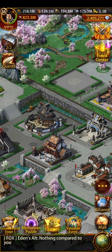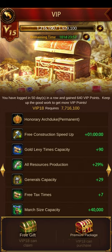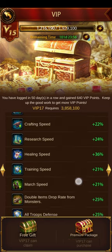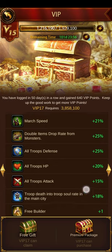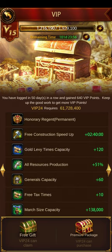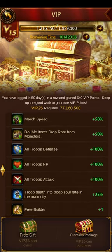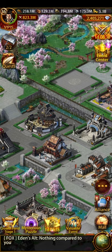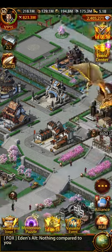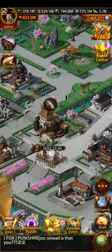Other things to note: VIP Levels. If you're VIP level 17 and above you get an all-troops attack buff, which goes up to something like 100% at VIP level 25 — though I'm never going to get either of those.